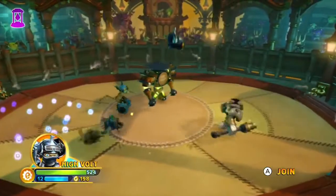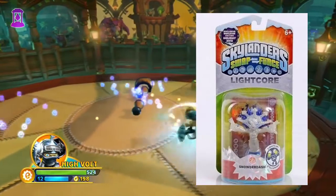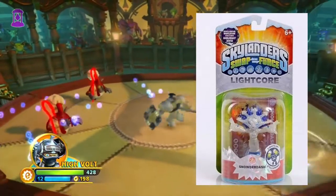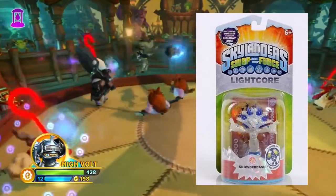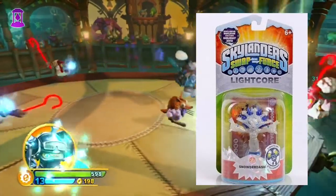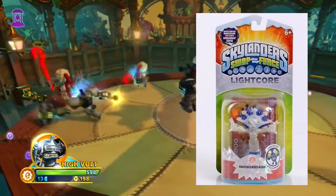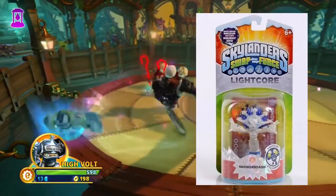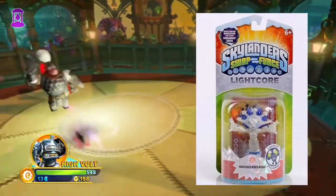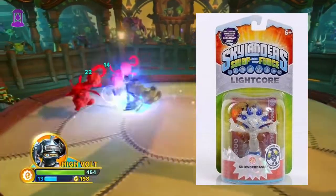My fourth favourite is actually going to be Snowderdash — I think it's Snowderdash — which is the Swap Force Christmas Edition variant, Lightcore Smolderdash, which has the white glitter body with the blue flame sticking out at the end, and it looks really cool. I actually don't have my hands on any of these figures that I'll be talking about, but that doesn't mean I can't appreciate how nice they are. Just looking at pictures it looks quite nice, and it's Smolderdash, so it's kind of hard not to like her because she's actually really good.